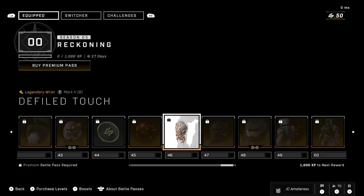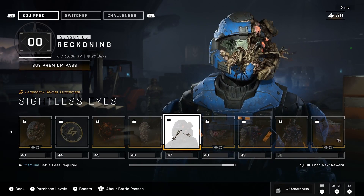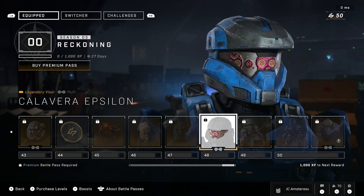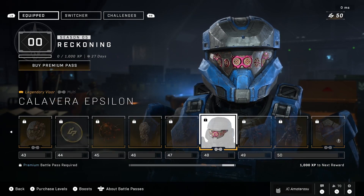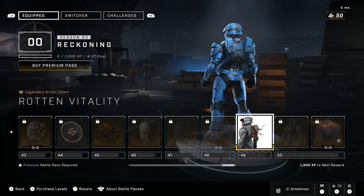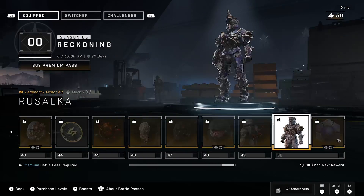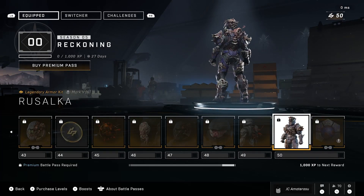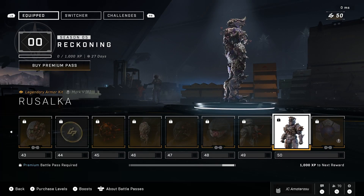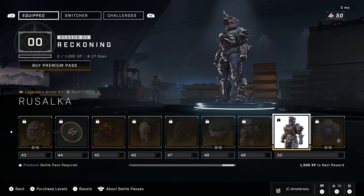That's actually epic. Got the D-Field Touch legendary wrist, the Sightless Eyes legendary helmet attachment — absolutely wild — the Calvera Espelon legendary visor — that's a unique visor, definitely fits the Halloween theme — the Rotten Vitality legendary armor effect — something sticks out the back of your character, it's amazing — and finally the Risulka legendary armor kit. Look at that legendary armor — it's like a mutant flooded character.